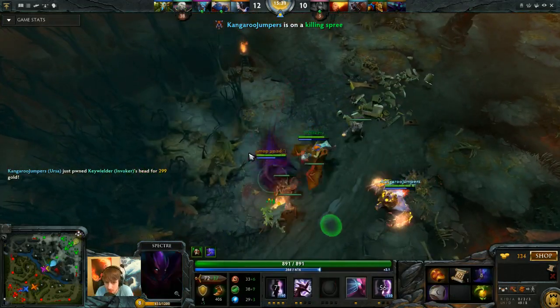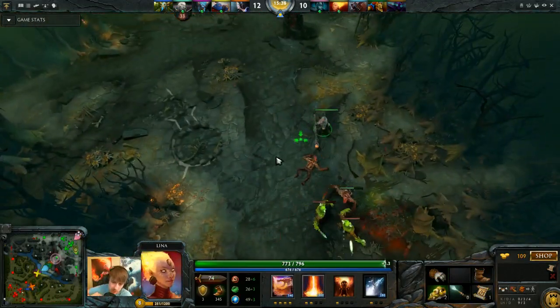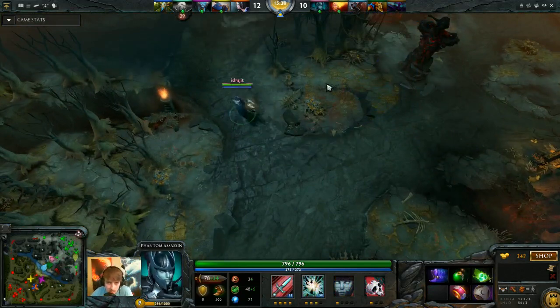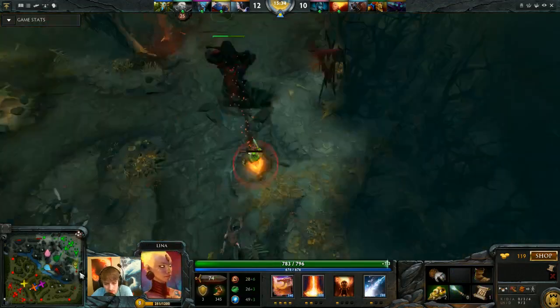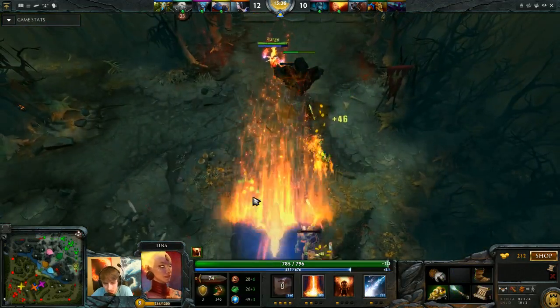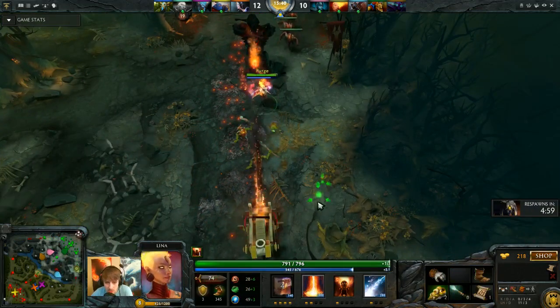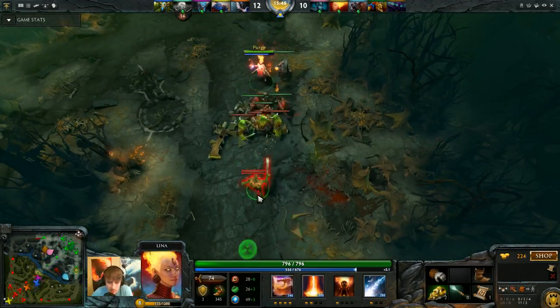My ulti was definitely a waste on the Spiritbreaker, but I wanted him dead. He took a little too much burst too fast and I wasted my ulti. No big deal though - the cooldown's back again. I can use it on Invoker next time or Potom. The reason you want to kill those heroes is they have strong abilities and nukes, and if they get cooldowns off or survive any longer, it can be a huge pain.